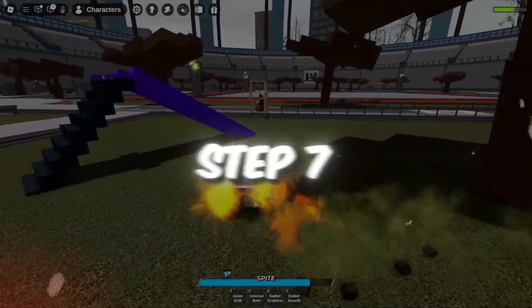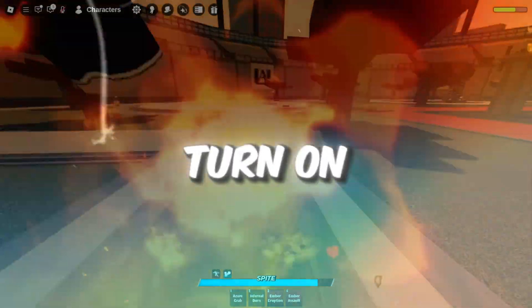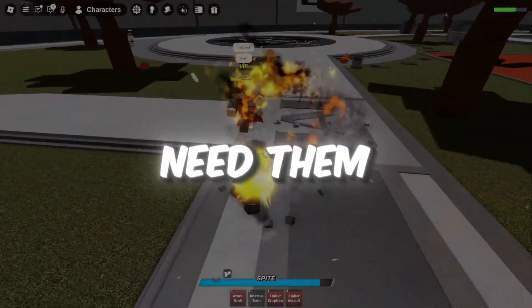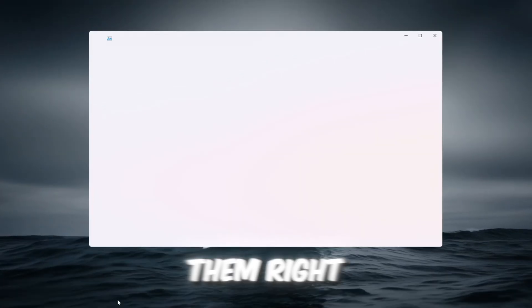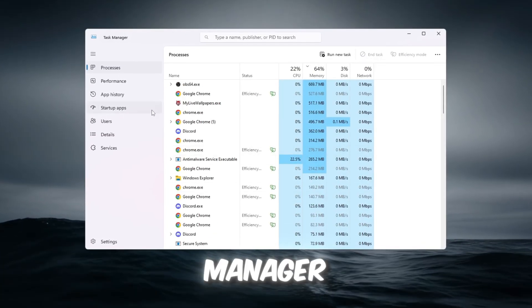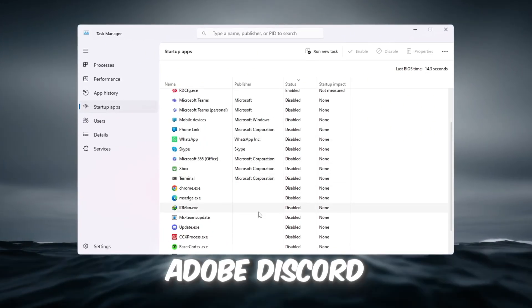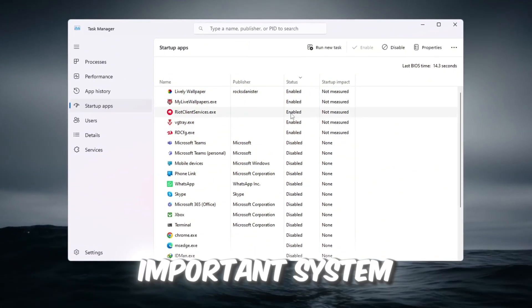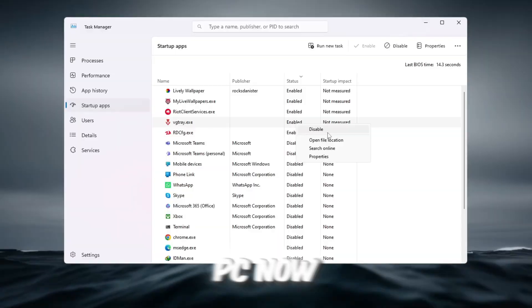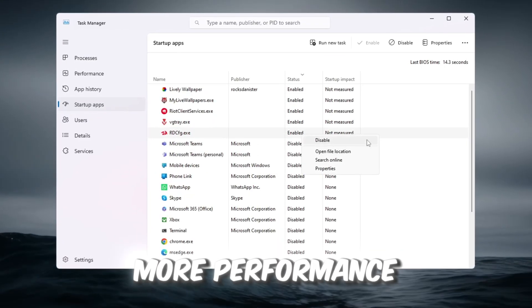Step 7: Disable startup apps for faster boot and gaming. Many apps start running when you turn on your PC, even if you don't need them — this wastes resources. Right-click the taskbar and open Task Manager. Go to the Startup tab. Look for apps like Spotify, Adobe, Discord, etc., right-click each one and select Disable. Don't disable important system apps. Restart your PC — your computer will boot faster and Roblox will get more performance power.